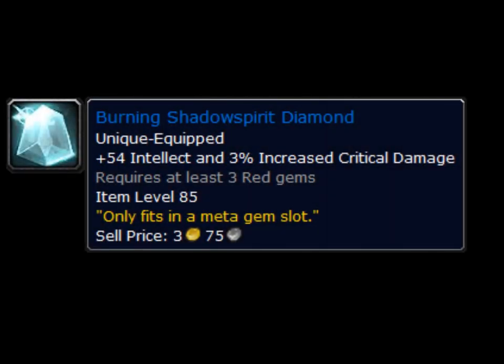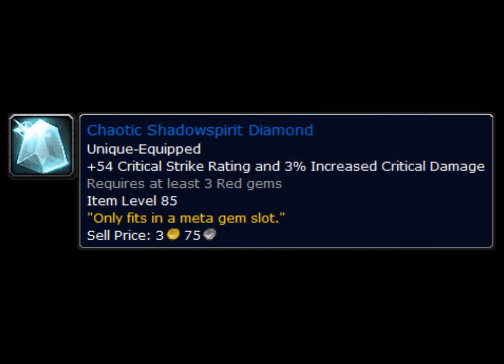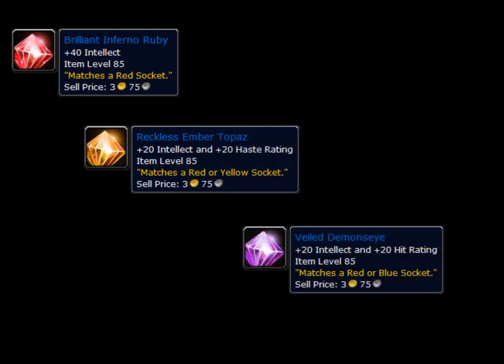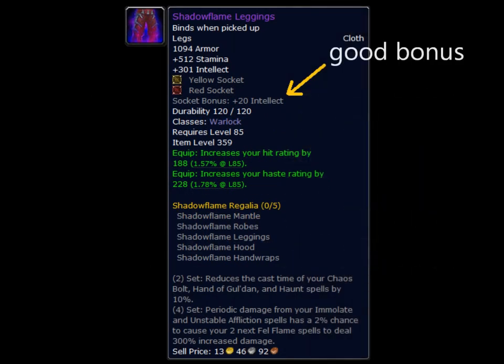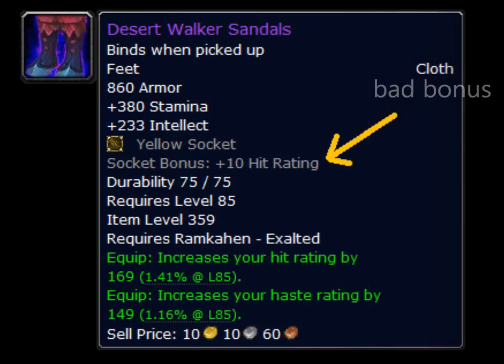For gems, you're going to want a Burning Shadow Spirit Diamond as your meta, but depending on your server economy this gem might be way too expensive. If it is too expensive, you can just get a Chaotic Shadow Spirit Diamond instead. For red slots, you're going to want a Brilliant Inferno Ruby. For yellow slots, you're going to want a Reckless Ember Topaz. And for blue slots, you're going to want a Veiled Demon's Eye. If the socket bonus isn't very good, ignore it and just put a Brilliant Inferno Ruby instead. A good rule of thumb: if it has less than 20 Intellect, it's bad; and if it has less than 30 of a secondary stat like Haste or Mastery, then it's bad as well.